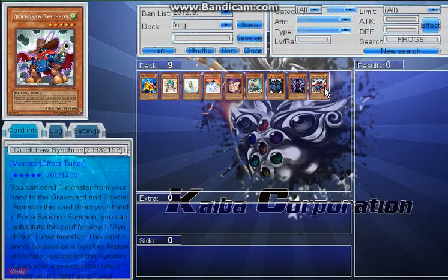Another option I've seen people try, and tried myself, is a synchro-type Frog deck — it works really well. Since they're all low levels, you can use Quickdraw Synchron's effect to dump Ronintoadin or Treeborn right from your hand to the graveyard. Then use Junk Synchron to special summon one of the frogs from your graveyard and synchro into Junk Warrior. You also have other low-level options like Doppelwarrior, Level Eater, Quillbolt Hedgehog, and Dandylion. Since they're all going to be special summoned frequently, it's great in a synchro deck with lots of potential.